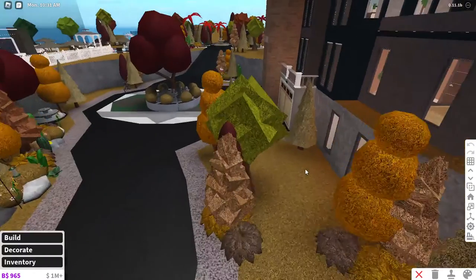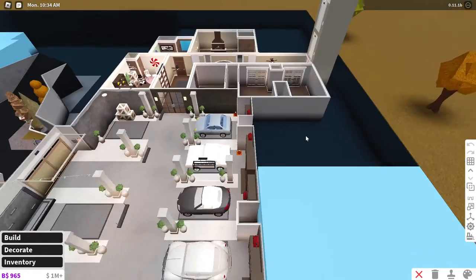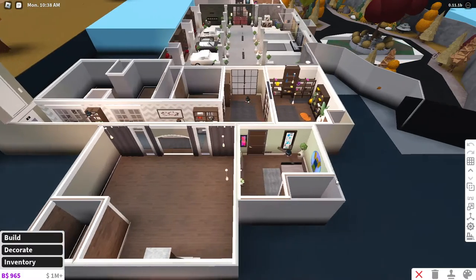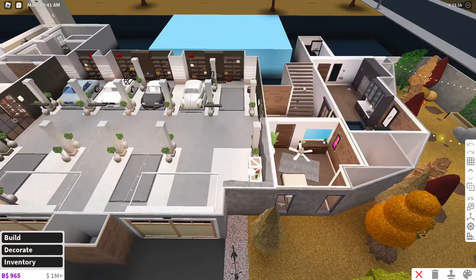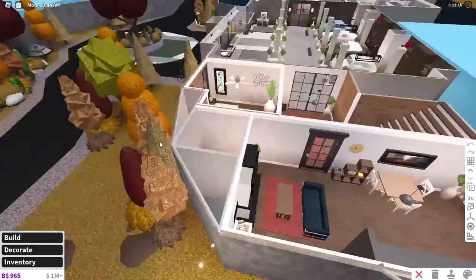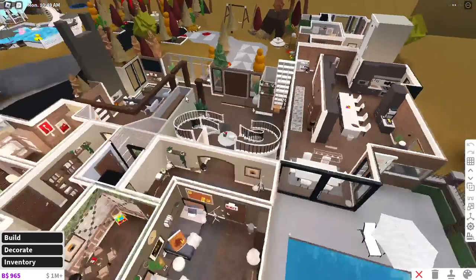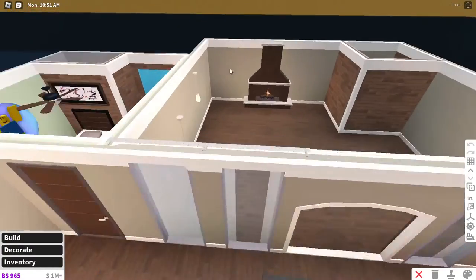We're just going to hop in build mode and go down into the room in the basement. For general purposes, I usually have my grid off for aesthetic purposes as I'm looking at rooms, and then I basically assess everything. So we have a bedroom, a storage area, our big garage, a semi-room I'm probably going to turn into a movie theater, another bedroom, and then stairs that lead up to the house. Up here we also have our living room. What used to be here was a family room with a fireplace.